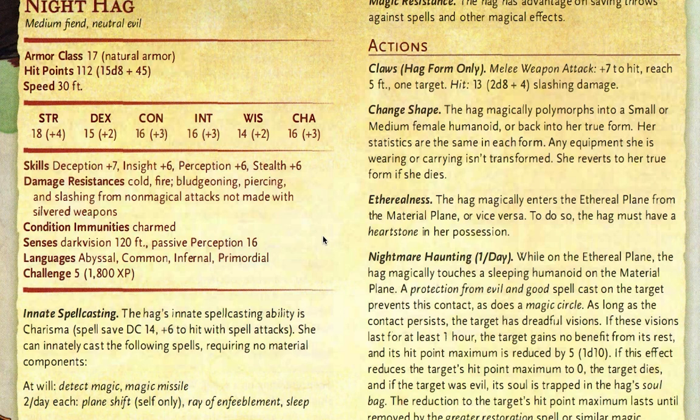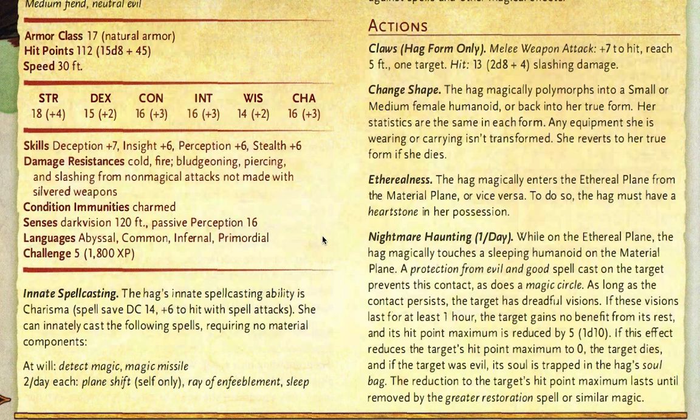However, these hags are not going to summon themselves as beautiful females — they're going to show their true forms. From my experience, I think the most important action they can do is nightmare haunting. During this campaign, your characters are going to sleep in the tomb to regain hit points and perhaps level up. These hags will know exactly where your characters are at all times within the Tomb of the Nine Gods, so the first time characters attempt a long rest without precautions, the hags will perform nightmare haunting on them.